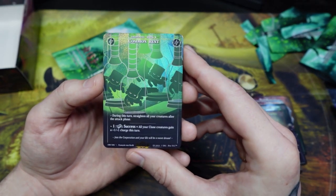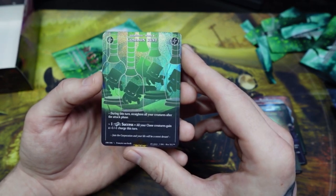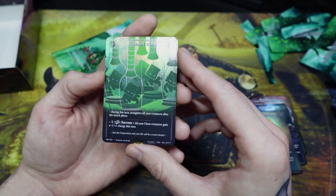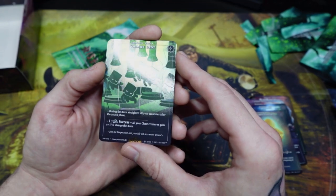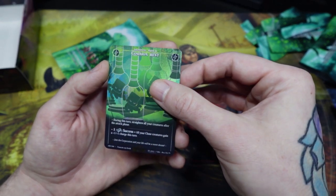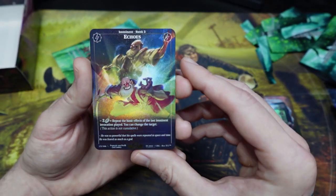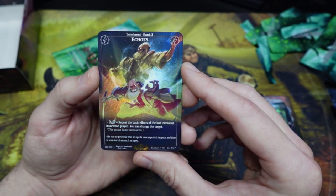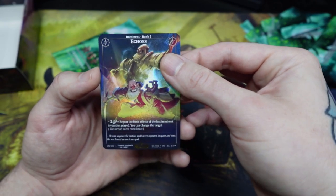We have Common Rest — during this turn, straighten all your creatures after the attack phase. Imminent cards when played generally stay in play till the end of turn and then they're destroyed, unless they're also of a card type that's constant like an imminent incantation or an imminent creature — those cards would stay in play. We have Echoes — basically repeats the effect of the last imminent invocation played, and you can change the target. It's a pretty nifty card.